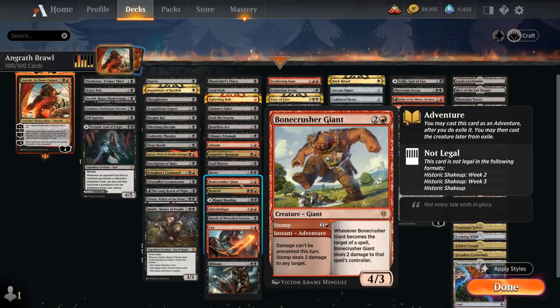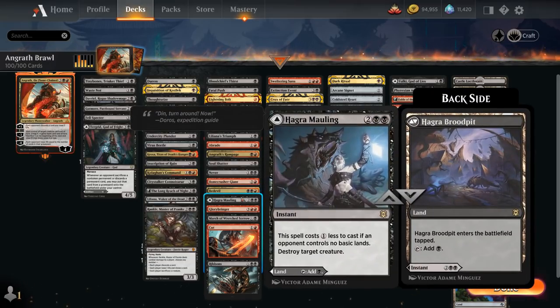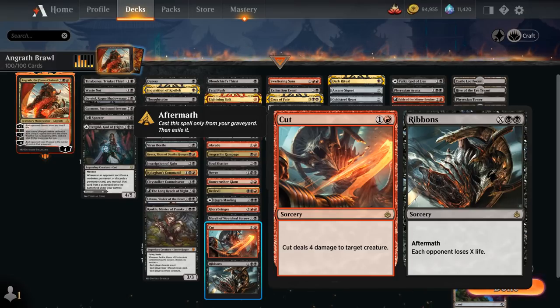We've got Bonecrusher dealing 2 damage and being a 4/3 creature afterwards. Bedevil can deal with artifacts, creatures, or Planeswalkers. Hagra Mauling can be a land or a removal spell. Glorybringer is a 5-mana creature that can take out an opposing non-dragon creature dealing 4 damage when it exerts. We've got March of Wretched Sorrow, a new addition from Kamigawa that can pitch black cards to cast it cheaply. And Cut to Ribbons also has Aftermath to potentially drain the opponent in the late game.